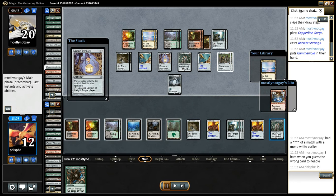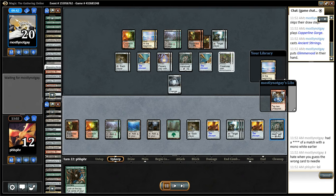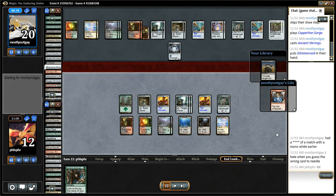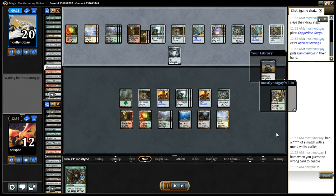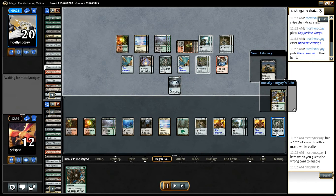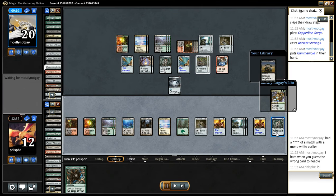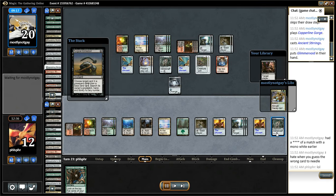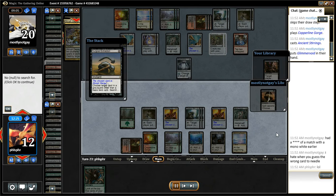It turns out my opponent only had one other one in the deck. There's Surgical Extraction. Unfortunately, that Ether Grid is probably going to kill me. I can draw Extraction, and I need to basically mill out — but my opponent has Extirpate, so it turns out it doesn't matter anyway, because the opponent can just Extirpate all the Inquisitions out of my deck and let me draw. Instead, he goes for the Ether Grid win.